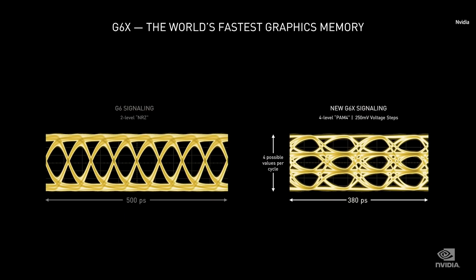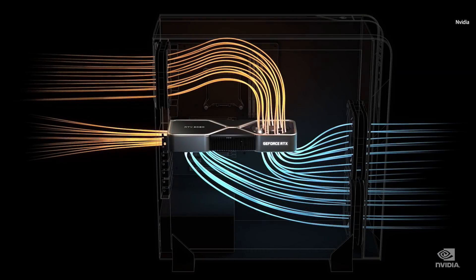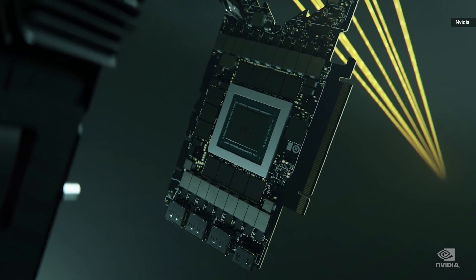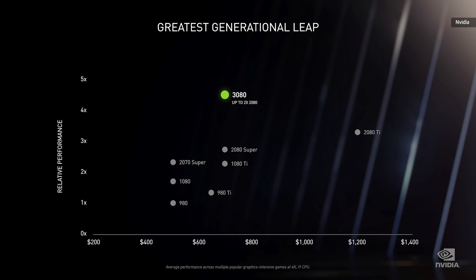Working with Micron, we designed the world's first memories with PAM-4 signaling — Pulse Amplitude Modulation — with four voltage levels that encode two bits of data each (00, 01, 10, 11), so in the same period of time G6X can transmit twice as much data as G6. The Ampere thermal architecture is the first-ever flow-through design; engineers architected a super-dense PCB that is 50% smaller than previous, while adding the bigger Ampere GPU, HDMI 2.1, PCIe 4.0, and G6X. The 3080 flow-through system is three times quieter and keeps the GPU 20 degrees cooler, cooling 90 watts more than Turing. The RTX 3080 is faster than the 2080 Ti and twice the performance of the 2080 at the same price.